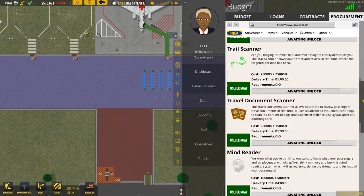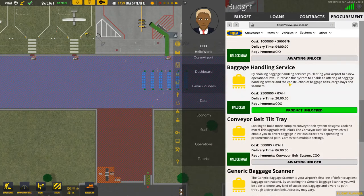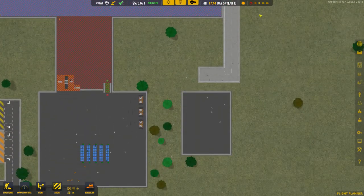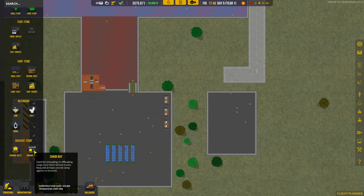Our baggage handling service is now unlocked. We can unlock more items but we won't look at those now. Let's look at how it actually works. We have items here: a baggage bay and baggage belts. Let's start with the bay.